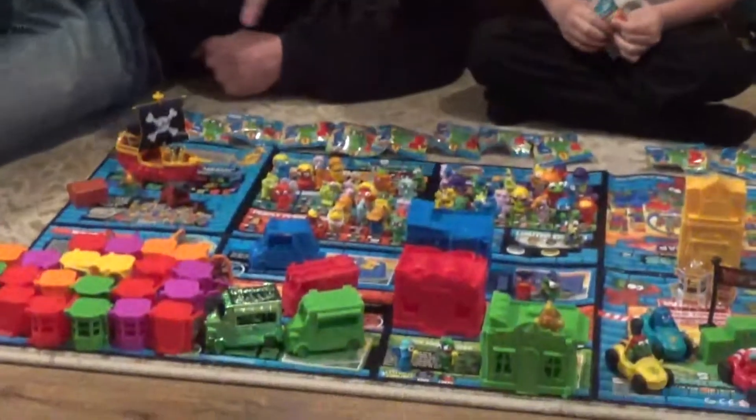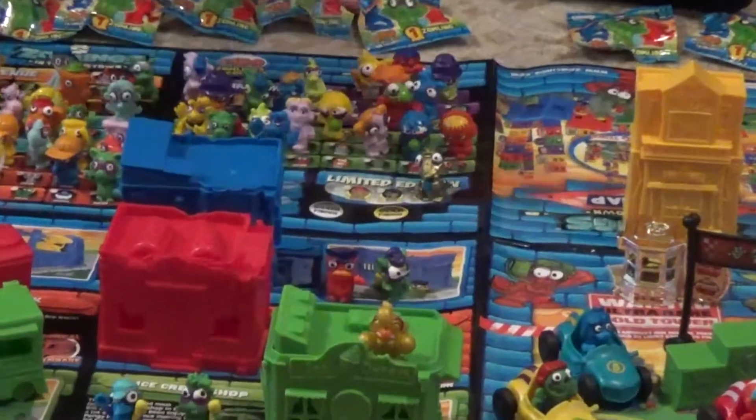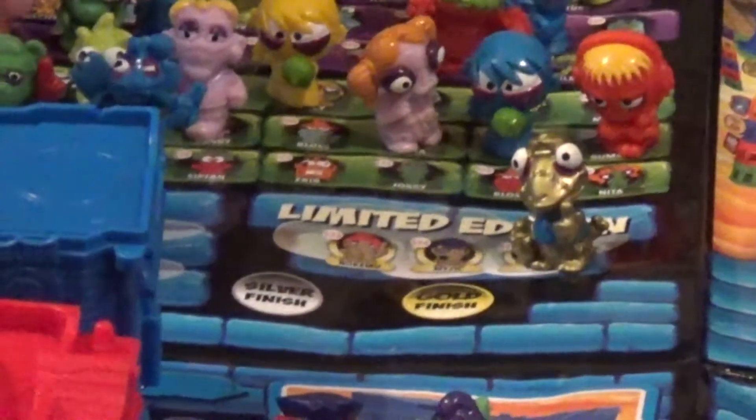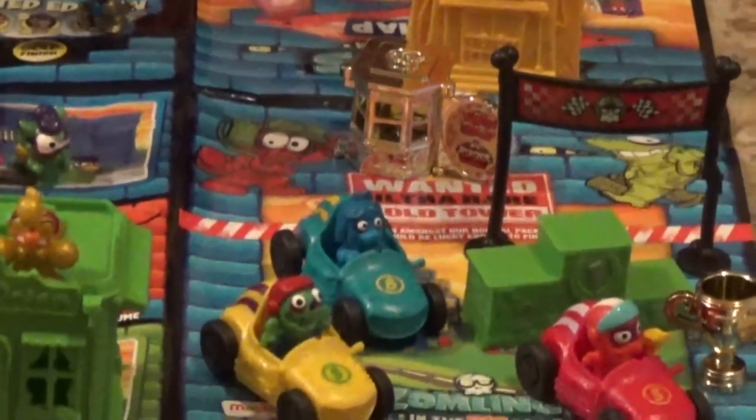Now this is our collection so far. We still need quite a few of the characters. We need two of the limited edition gold and two of the ultra rare silver. As you can see we've got the school now - the magic trick school. We've got the ultra rare gold tower, we've got the racing set, and we've got the pirate set over here.